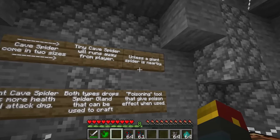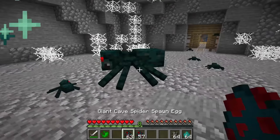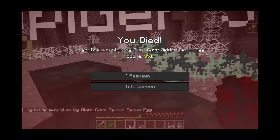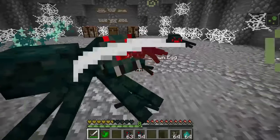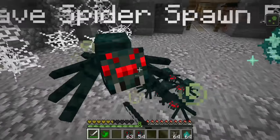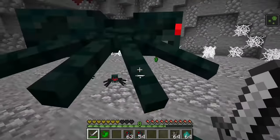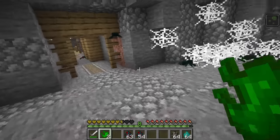If a giant cave spider is nearby, that will apparently rally the rest of them. They are all after me. You can still pick off the baby ones if you can get a good enough shot on them. I'm curious what happens if we kill the big spider. It looks like we got a gland there as well. And instantly, the baby ones begin fleeing.